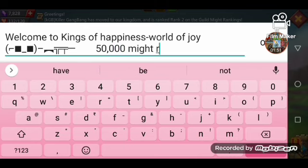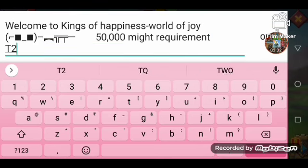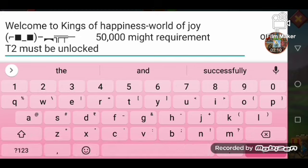Keep your might requirements and other requirements which you want your players to fulfill to join your guild. Think carefully and put the might requirements, fill all your recommendations in that. Make sure you include instructions about troops, and hunting must also be included. If there is hunting, the guild will grow much faster. Seeing the guild gift level, many players will join, and f2p players will also be attracted towards the guild.